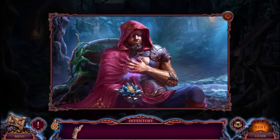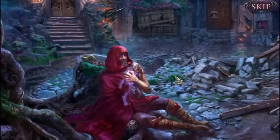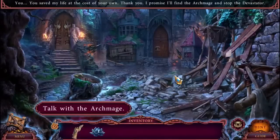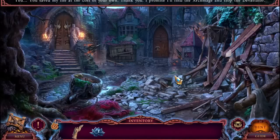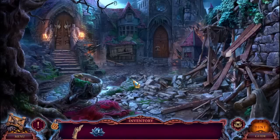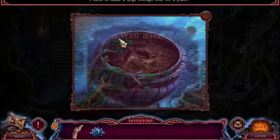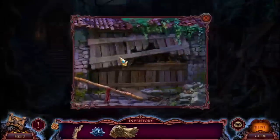Revive him - that doesn't sound good at all. The stone flower. And poof - you saved my life at the cost of your own. Thank you, I promise I'll find the Archmage and stop the Devastator. Way to go Louise, you've messed it up - should have let your husband go. Of course, we're the ones that actually made that crazy potion, but still it's Louise's fault, right? Yeah, way to go Nancy, you messed it up.